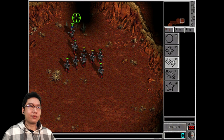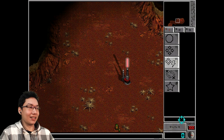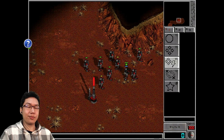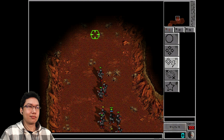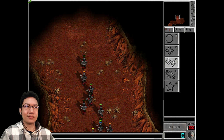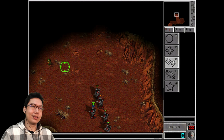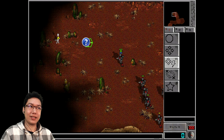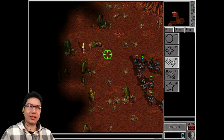One interesting thing about this game is there is actually a day-night cycle — you can see it down here in the lower right corner. Humans see further during the day, but the aliens see further during the night. It's quite interesting. This is 1997, so before Windows 98, and around the same time — well, before — Age of Empires 1 came out, which was also 1997 if I'm not mistaken.